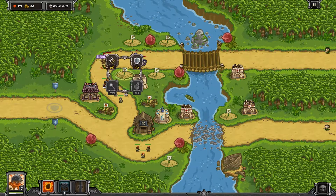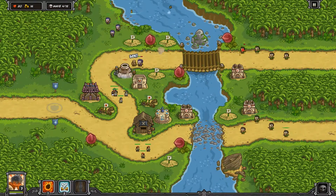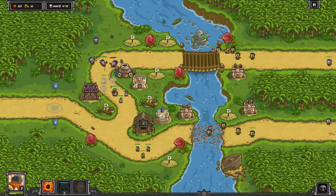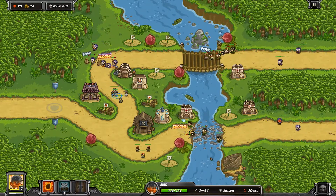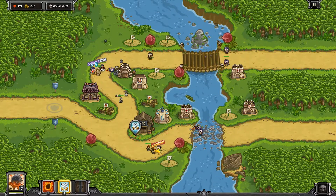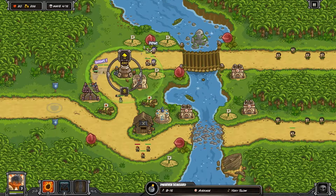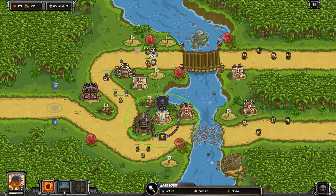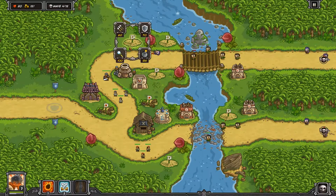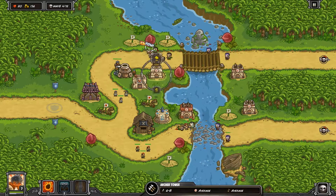So far it's been pretty smooth sailing. Already at wave four we have level two archer towers and we're starting to put a mage tower right next to the Buccaneer down towards the bottom — that's going to be important later. On the roundabout towards the back on the left we'll put an artillery tower, which will do a ton of damage once fully leveled up. A level three archer tower coming out on the bottom as we make our way into wave five.